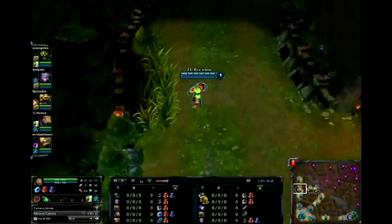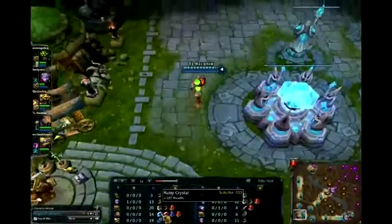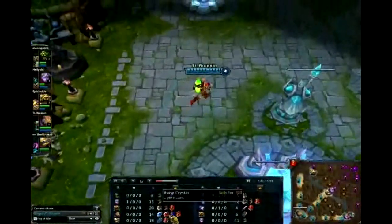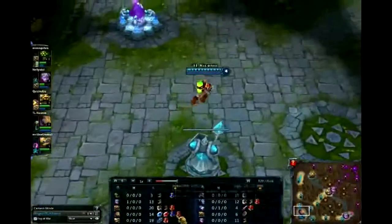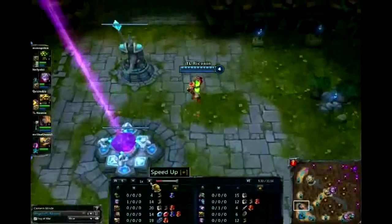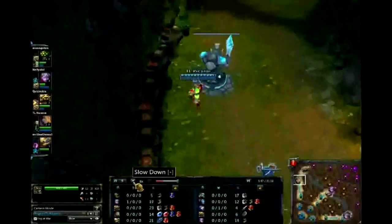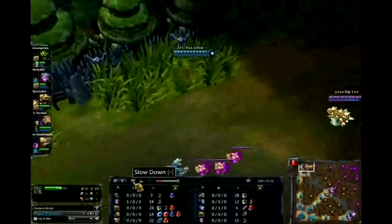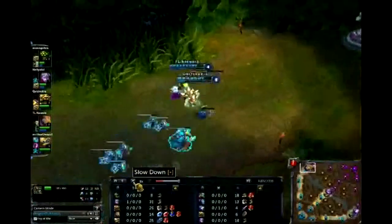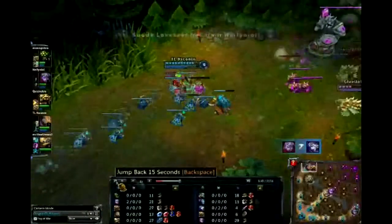Starting off, you're going to be buying the Sapphire Crystal, which gives you 200 plus mana, followed by the Ruby Crystal which is about 150-250 health. These will be the first two items you get. The reason being is because I go AP or health - one line of health and AP - kind of for Singed.